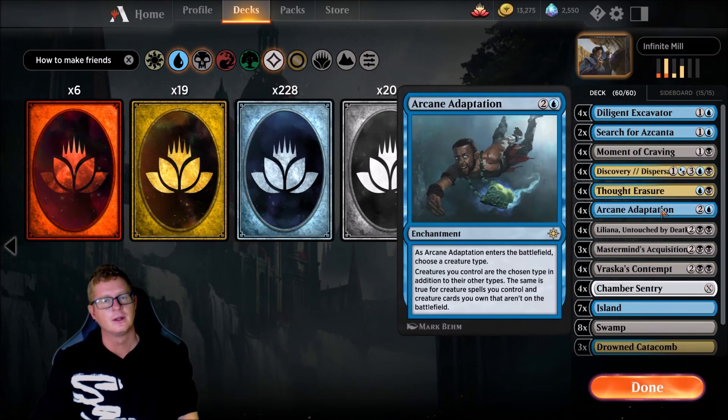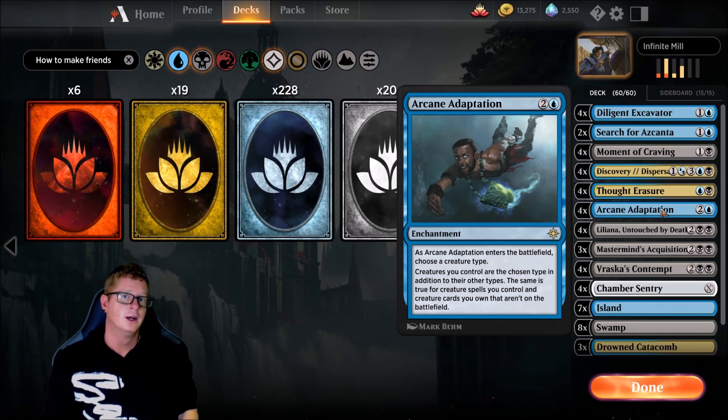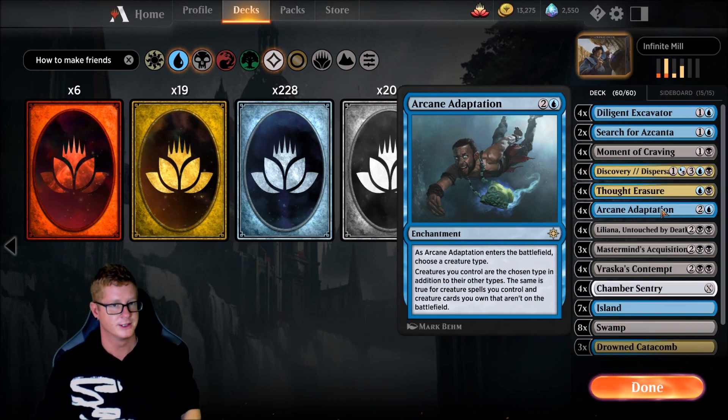Arcane Adaptation — this is the second piece of the puzzle. Must have it on the battlefield. What this card does: it allows us to choose a creature type, and all of our creatures become that creature type in addition to their normal one. We're going to choose Zombies. We're running four copies of Arcane Adaptation.